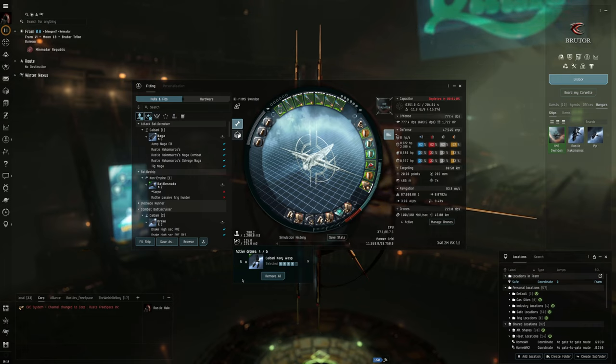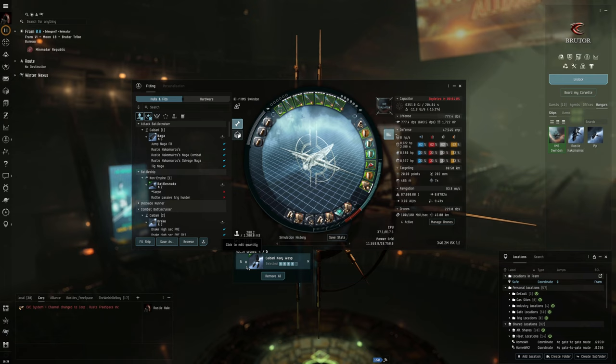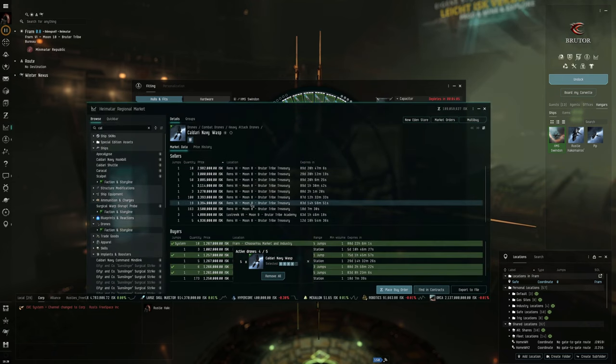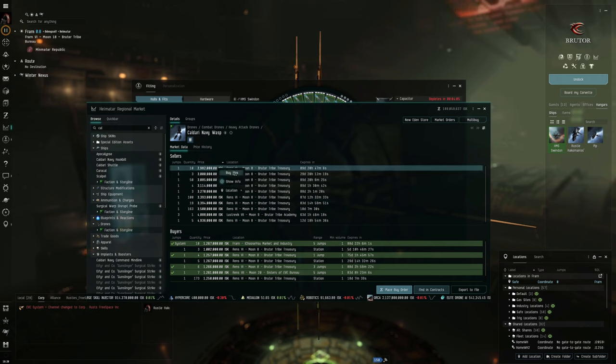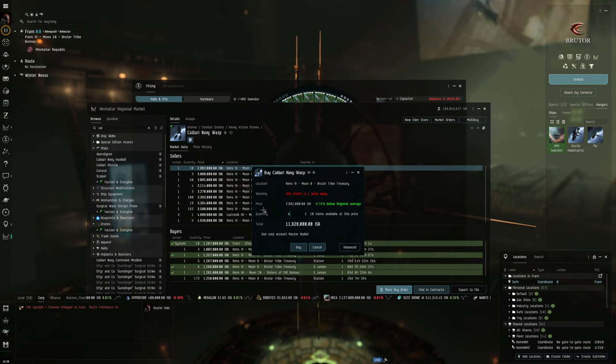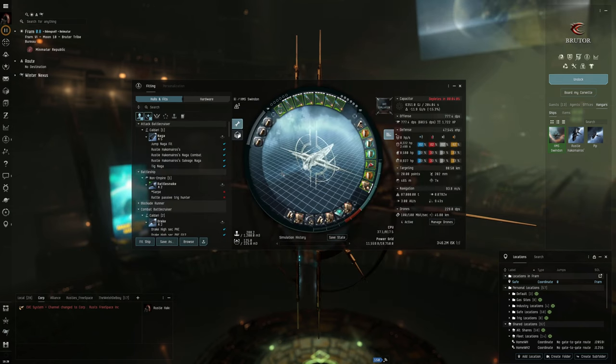For drones I'm using Caldari Navy Wasps. These are probably the highest damage drones I can fly with my current drone skills — I'm more of a missile boat person. You can fly four of them and I have two flights of five, so eight total, but they are expensive at around three million each. These sites absolutely love munching on drones, so if you keep losing a flight every time you go out that's 11 million for a full set — and 22 million if running two sets. They do deal quite a lot of damage though.